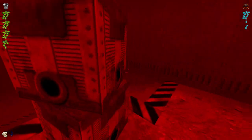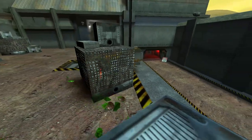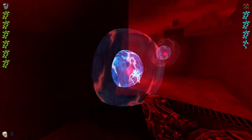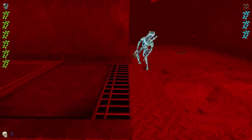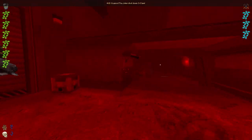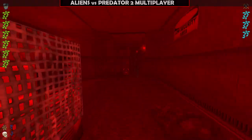I prefer the focus attack in AVP3 from 2010, which has a lock-on system where you target an individual and it leaps forward and does an attack that causes a knockdown or a flinching effect depending on which version or platform you're playing. I think what they should have done with the pounce attack is make it cause a knockdown, which would be a bit more realistic.